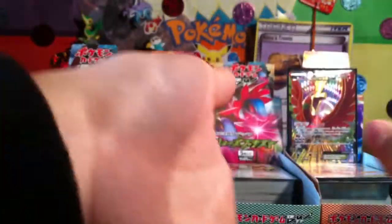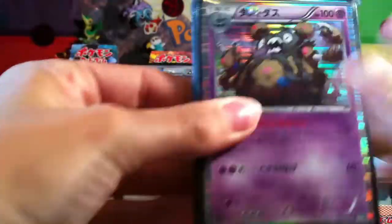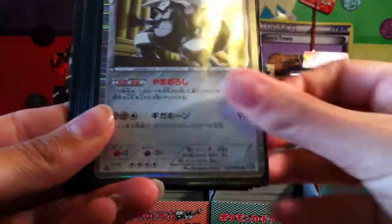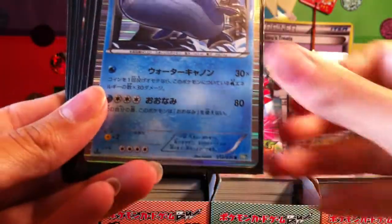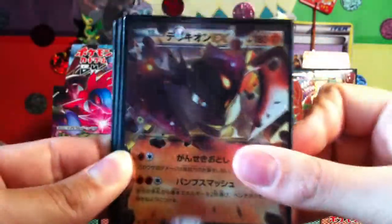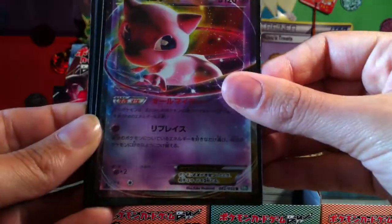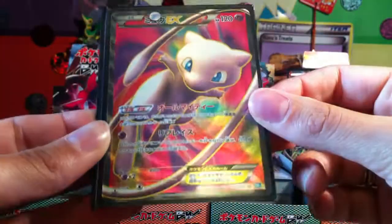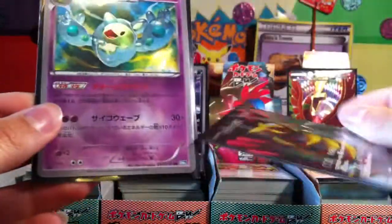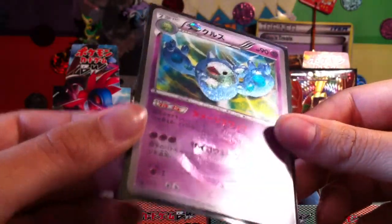So this is the holo and EX ultra rare set that I've collected. We've got Garbodor, Hydreigon, Aggron, Ninetales, Volcarona, Ampharos and Gigalith — those are the holos. And now the EXs were Giratina, Terrakion and Mew, all of which have excellent artwork. The full arts I got were the Mew full art, which looks incredible, and the Giratina full art, which looks freaking incredible. I'm still missing Terrakion full art, but that's alright because instead I got a Reuniclus shiny, which is just amazing. It looks really cool.